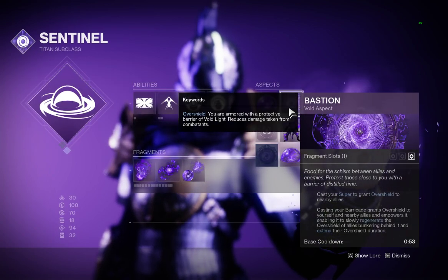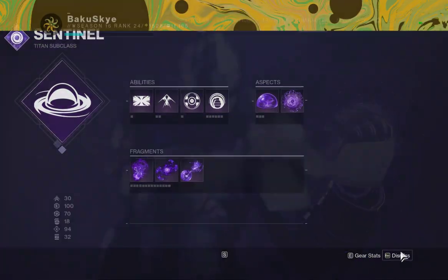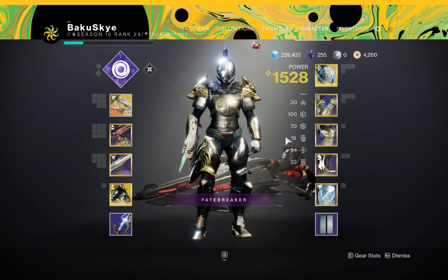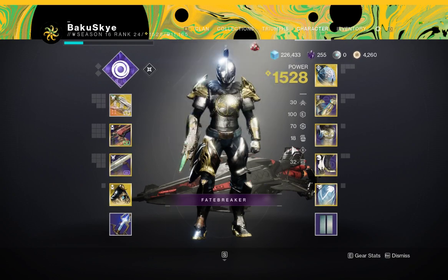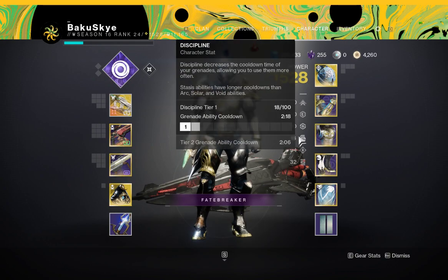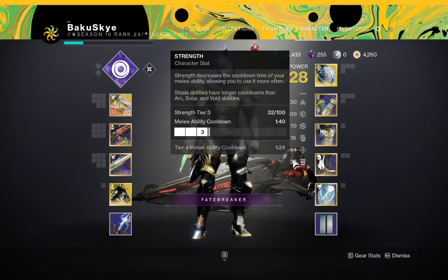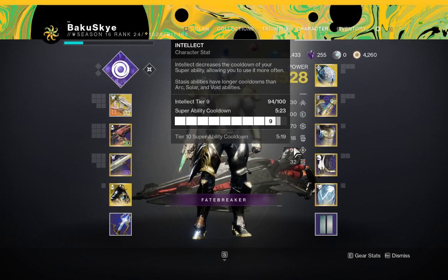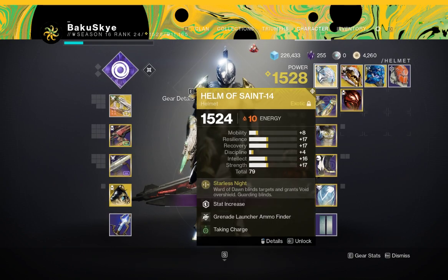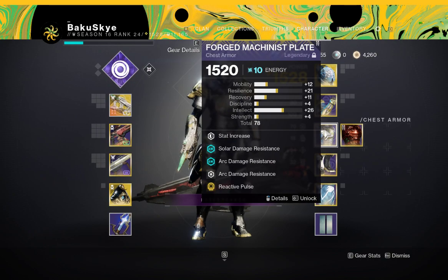For stats: I recommend 100 Resilience — people say you can use 60 but I can't live without 100. I went with 70 on Recovery because you just gotta heal. Grenade will come back once you start chaining everything. Melee same thing. I did go with 9 Intellect, but again there are a lot of ads in there so your super comes back frequently.